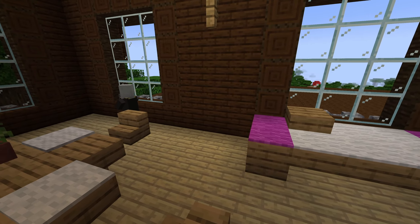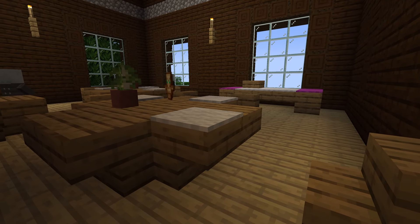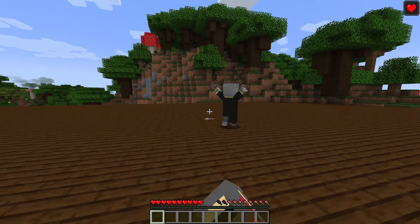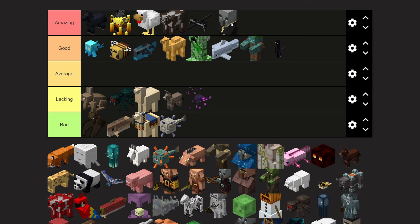Evokers can spawn in either the Woodland Mansions or in raids. When killed, they drop a Totem of Undying, which literally saves you from dying — after you should have died, it gives you some buffs and regenerates some health. The Evoker has a lot of unique attacks, such as being able to summon Vexes or Evoker fangs. Evokers are going in the amazing tier.